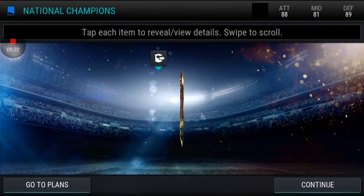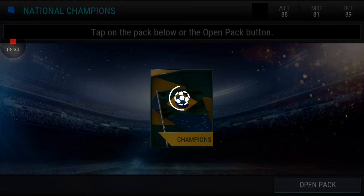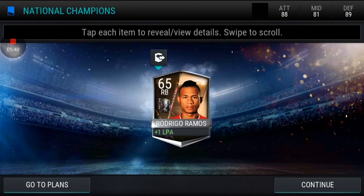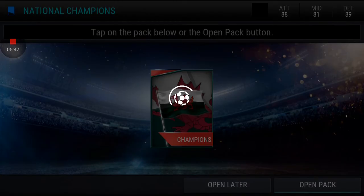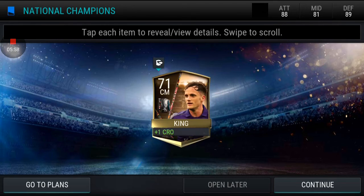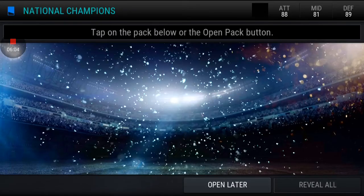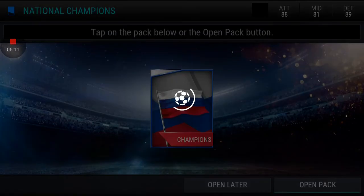Brazil Champions pack — we get a gold player, the first gold from the champions packs! Someone apparently got Pele RW from this pack but we know we won't get it. Argentina Champions pack — silver only. Two packs left, then we open the scout pack.